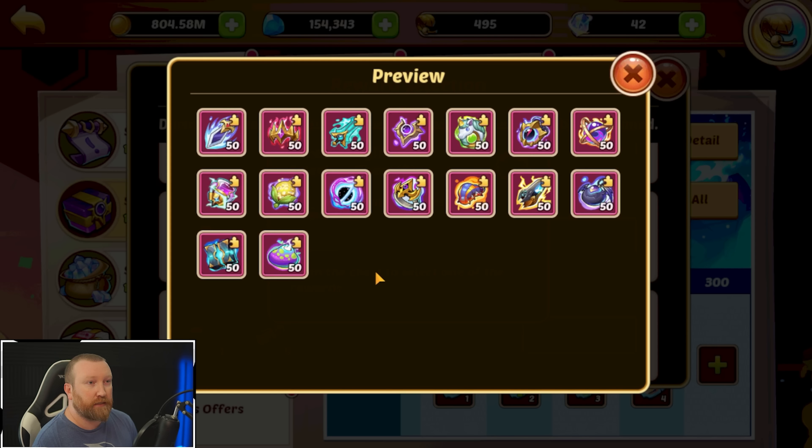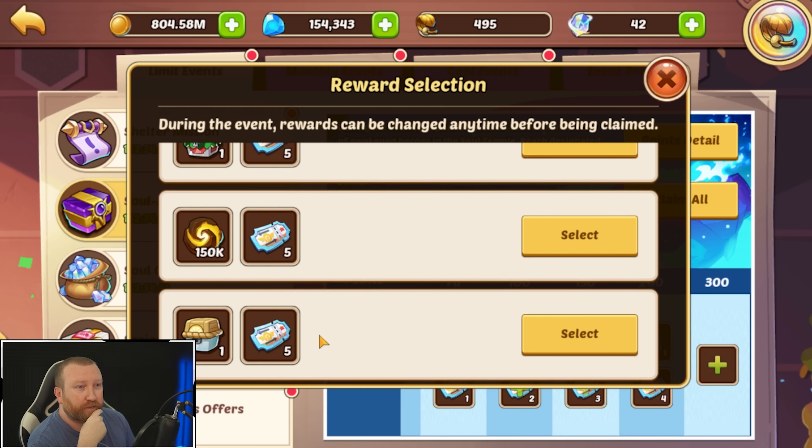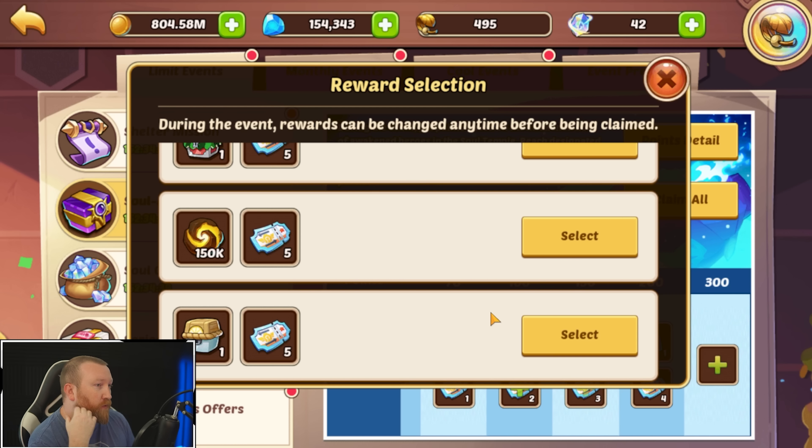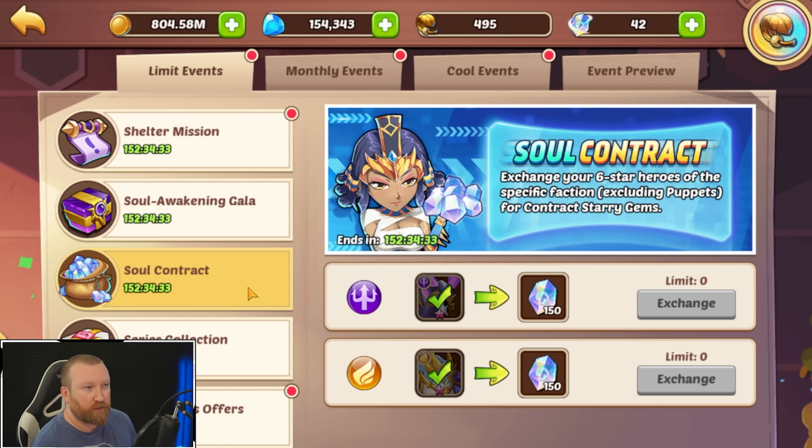We're gonna get sublimation. Do I care about half his core? I guess I actually do care because I want to get his core at some point — probably gonna get half of it and we'll get another half in another event, because we didn't get any of them last week.